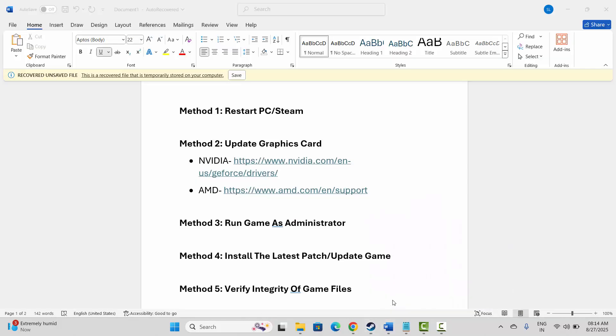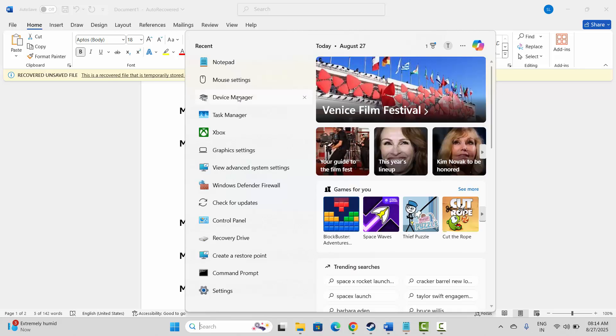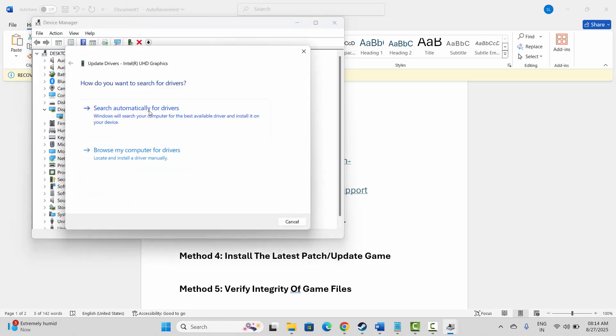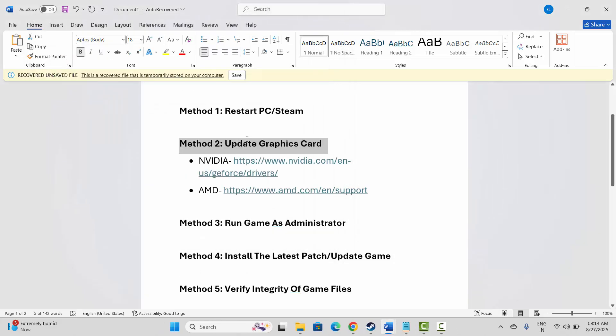If not, the next step is to update your graphics card. Go to the search option and search for Device Manager. Expand Display Adapters, select your graphics card, right-click on it, click on Update Driver, then click on Search Automatically for Drivers. After updating, try to launch the game and check if the issue is resolved.